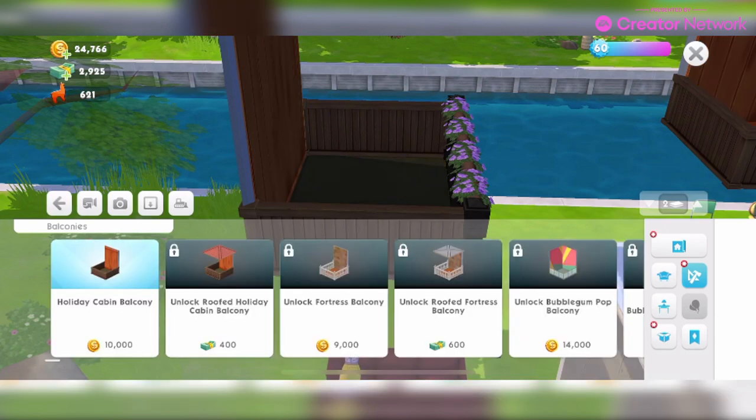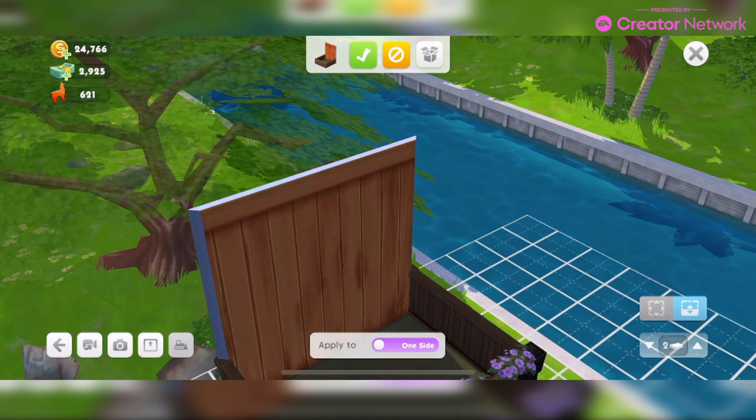Next question: how do I change the barrier style or color? Tap on build — barrier styles — to find the catalogue of unlocked barrier styles. Select a barrier style from the catalogue, then tap on any barrier in your home to remove the old style and apply the new selection to that side. You can also change the color using the color widget on the left.